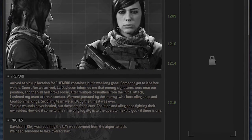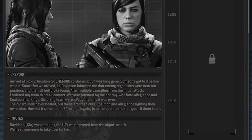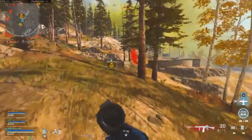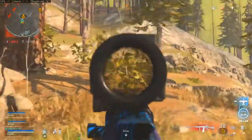There's also a note here too that says: 'Davidson, who was KIA, was repairing the UAV that we recovered from the airport attack. We need someone to take over for him.' Like I said, this intel is arguably the most important one that we've seen yet, because this gives us a lot of answers — and it also raises a lot of questions.